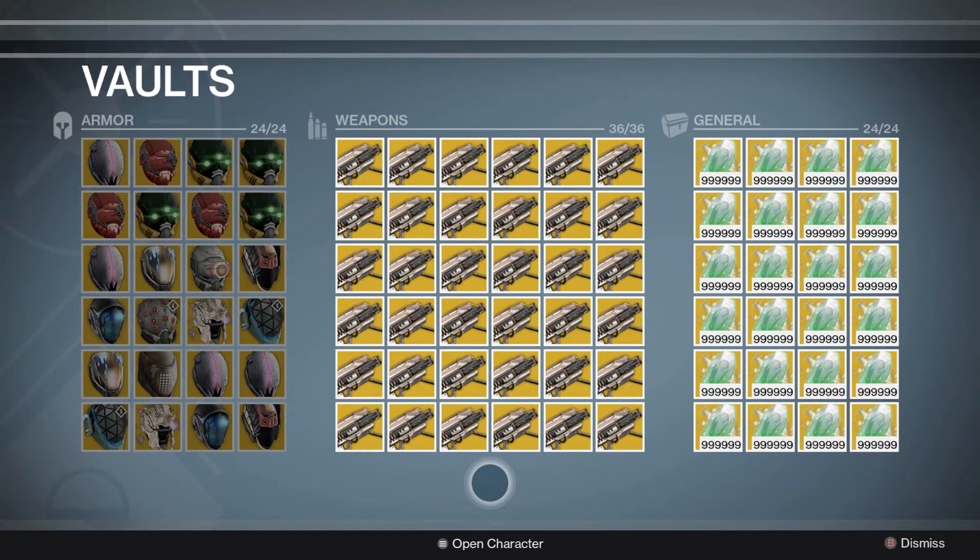So as of right now our only option is the new vault space with 24 armor slots and 36 weapon slots. Bungie even said that every piece of exotic gear can fit in the vault — up until House of Wolves at least — so they'll probably change it at some point during Comet.